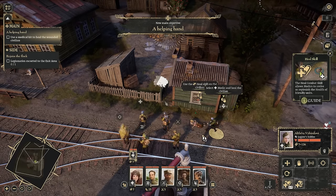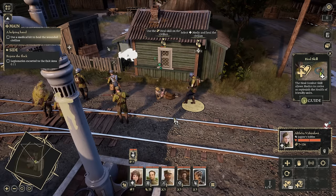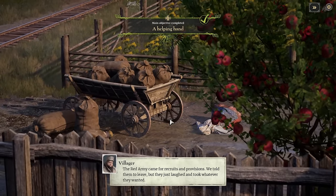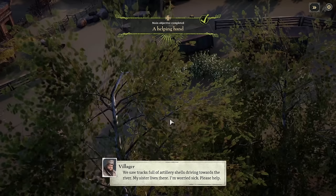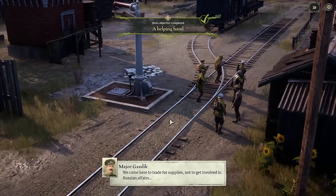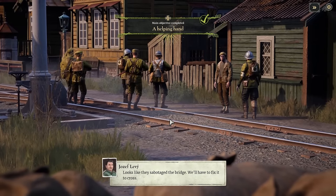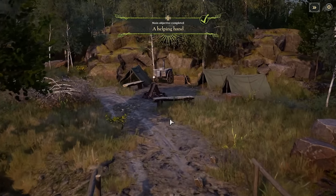We find a wounded civilian, heal them up, and the story they tell is not positive — anybody who refused to help the Reds or refused to cooperate simply got shot. The Red Army came for recruits, took whatever they wanted, and killed everyone who resisted. They also got some artillery shells, so your new mission objective is to locate those trucks and remove them from enemy hands. This is basically the first time you're going up against the Reds and deciding your role in this conflict.